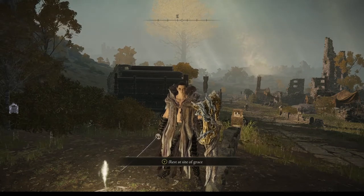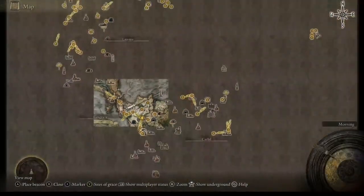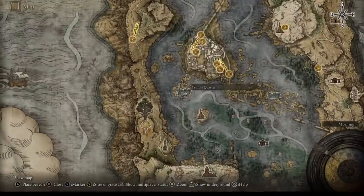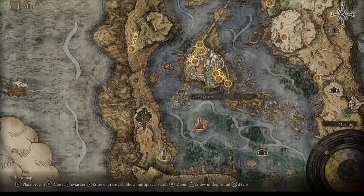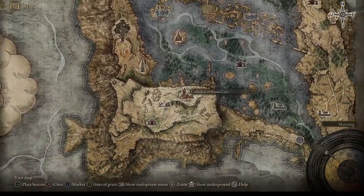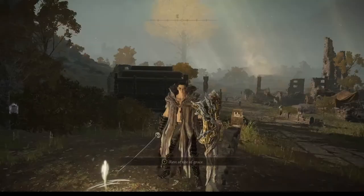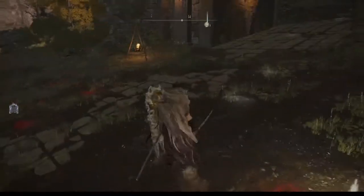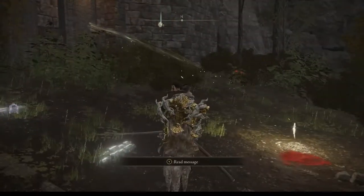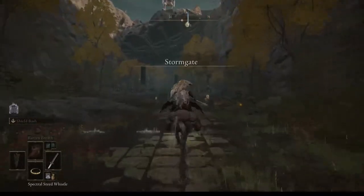Hey guys, welcome to my video. Today I'm going to show you how to get the Ice Rind Hatchet. The Ice Rind Hatchet is located at the Temple Quarter, so if you have that unlocked just skip to the timestamp in the video. If you have certain places unlocked, just skip to the timestamp in the description. I'm going to show you how to get it from the gatefront for people that don't have those places unlocked.